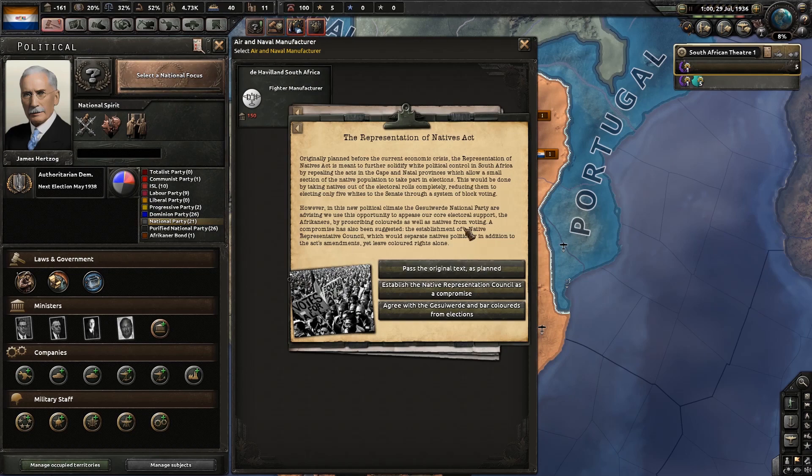Originally planned before this current economic crisis, the Representation of Natives Act is meant to further solidify white political control in South Africa — peeling back the rights in the Cape into separate provinces, which allow a small section of the native population to take part in elections. This would be done by taking natives out of the electoral rolls completely, reducing them to electing only five whites to the Senate through a system of blocked voting. That's not at all what I thought this was going to do.